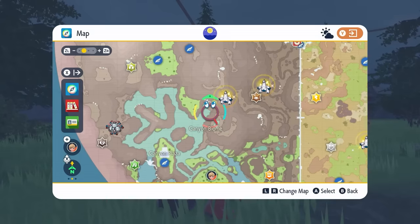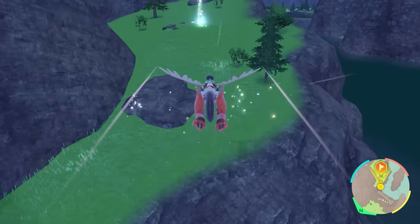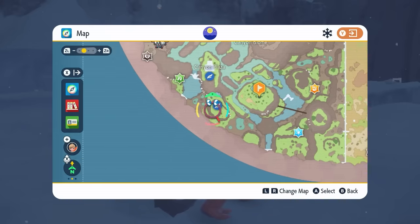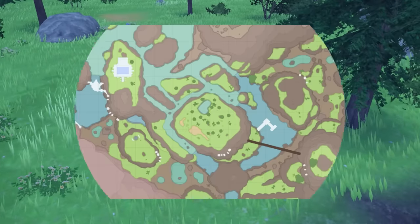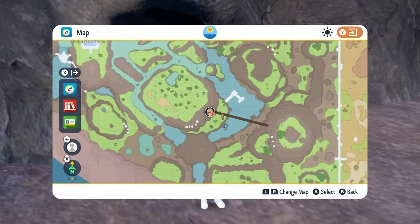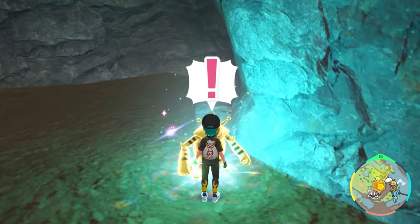In the Canyon Biome you will find a wild Stellar Terror type Skarmory to the south of the Canyon Rest Area — once you fly to this Fly Point it's very easy to spot. Flying east of the Canyon Outdoor Classroom to the Highlands area you will find a wild Stellar Terror type Haxorus amongst the trees. Below this area, if you drop onto the bridge and look directly behind you, there is a cave heading into the Highland area where you will find a wild Stellar Terror type Electabuzz.